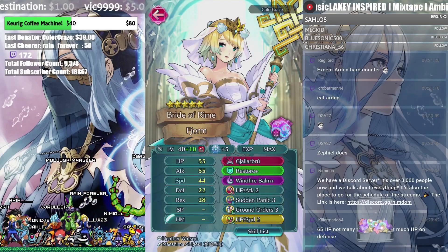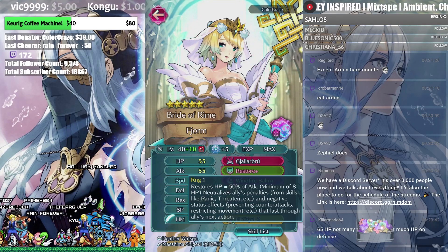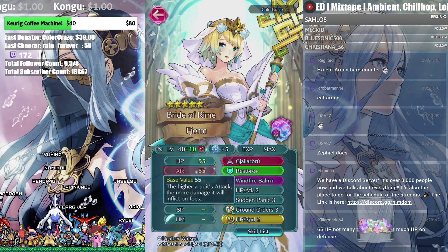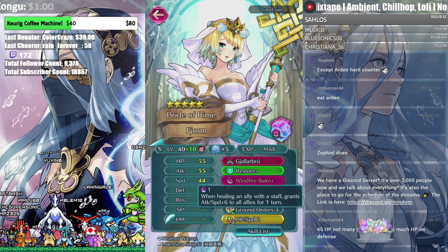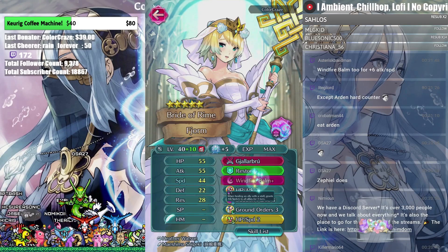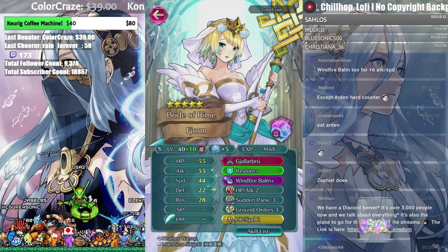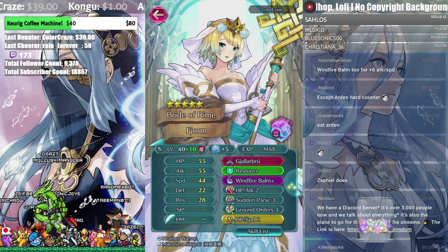It's like the perfect support hero — you've got your healing, and this healing also gets rid of negative status effects. So imagine you got panic or tactical debuffs — Restore Plus has got you covered. And of course because she has so much attack she heals a ton. Wind Fire Bomb — I'm getting tired of talking, there's so much stuff here. I might have run Miracle instead just because she has a lot of HP, and if you find yourself in a bad spot just Miracle through. But Wind Fire Bomb for offensive pressure also makes a lot of sense.